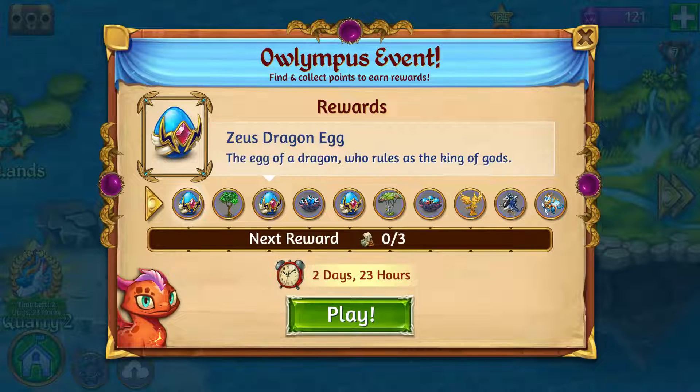You want to keep your eyes open for these merge opportunities and do them whenever possible — because one, you get free stuff. And — I got my second dragon! Got my second dragon. So one of them gets to work on life orbs and the other one gets to work on the currency.